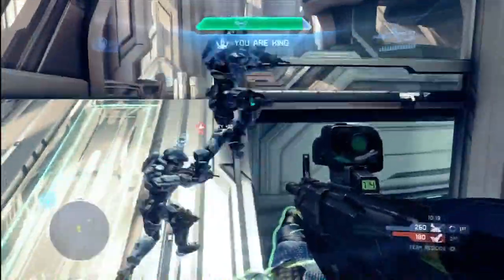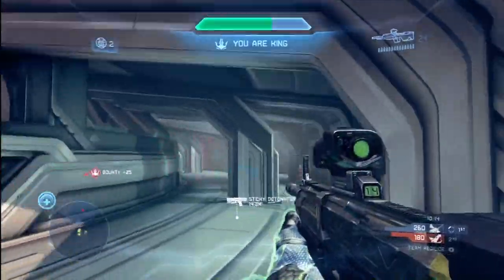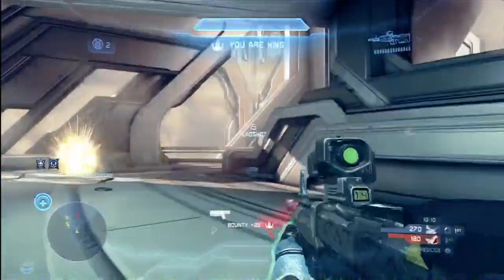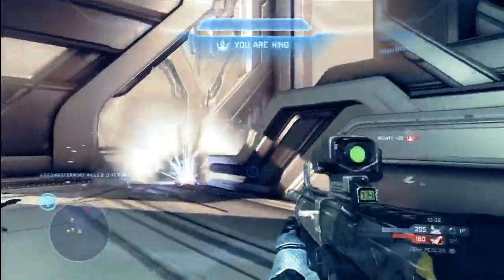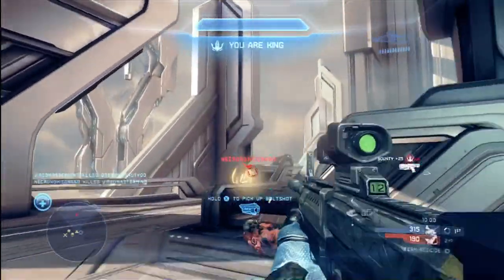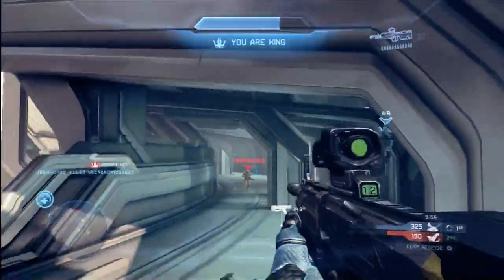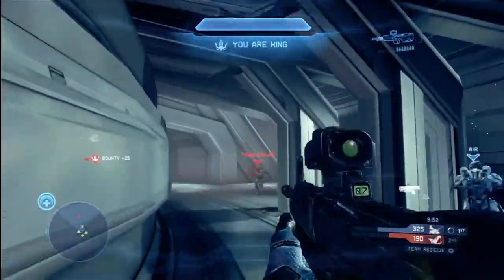And I get the King-tacular number one, which is 30 seconds as the king with an overshield. Once you get the power-ups like the overshield or the damage boost, feel free to be a little bit more aggressive — go out there, maybe pick up an extra kill or two while you have the damage boost. You can see I'm being very conservative back here in the corner. Haven is a very circular map, so it's kind of difficult to find a position where you can really put your back to the wall and defend yourself.